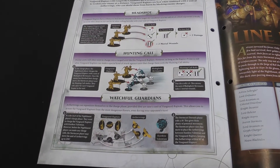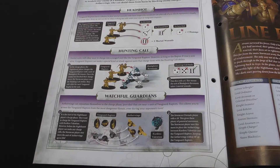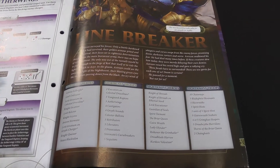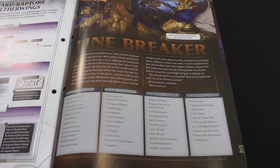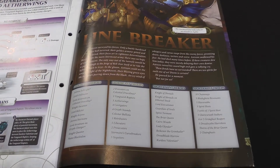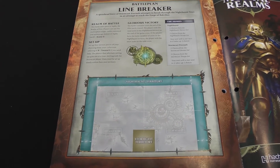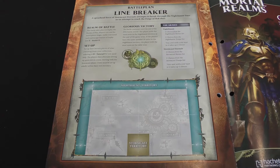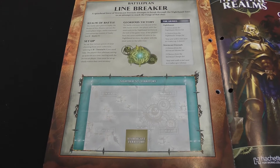There's a little tutorial for those abilities. You can see Headshot and Hunting Call are both fairly self-explanatory, and Watch All Guardians shows the Aether Wings moving to get in Curloth Valentian's way so he can't charge the Vanguard Raptors. A short story brings us into today's game where a small force of Stormcast have fought their way through the Nighthaunt lines and are within striking distance of the Forge of Rexxar. The Stormcast can take Knave Blacktalon, the Vanguard Raptors and Aether Wings. The game for today is Linebreaker, taking place on the Realm of Fire, with the Nighthaunt territory being six inches from three board edges and the Stormcast in a 12 by 12 inch box along the middle of the other long edge.